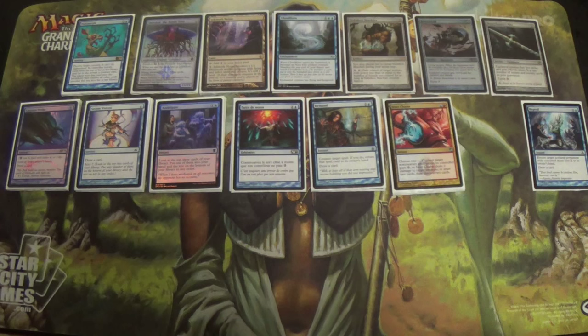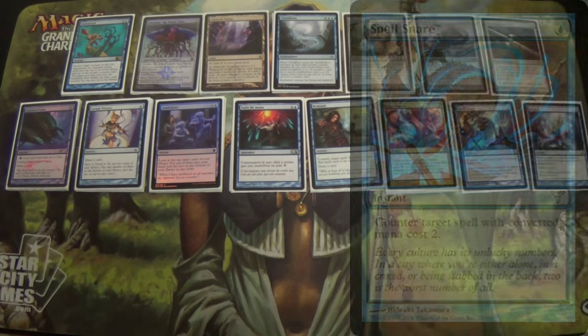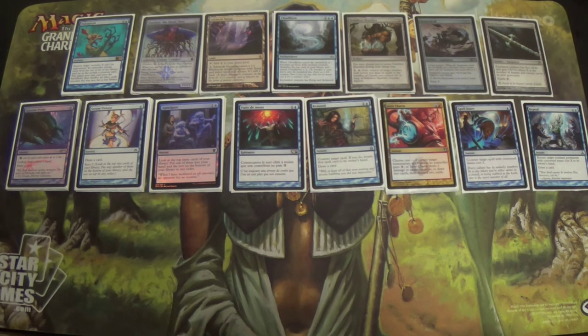With another slot open from removing a Runechanter's Pike, I put in Spell Snare. Spell Snare can also be in the main board for the mono-blue list. Its best usage is fighting Affinity, because Cranial Plating and Arcbound Ravager do so much work against our deck — you can also hit a Tarmogoyf, which is quite a clock. But mostly it's for the Affinity matchup where their powerhouses can make the game so much out of your favor.